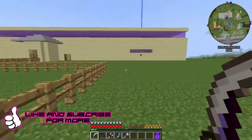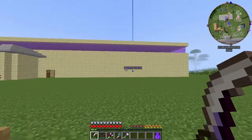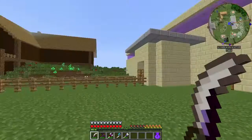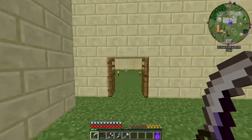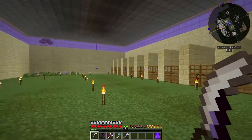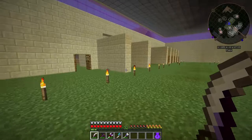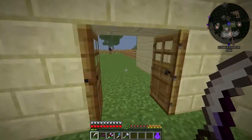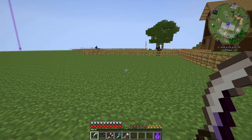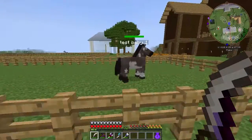Right, yes, back to what I was going to say before. So we built this last episode — it's like a little breeding stable for the main stable over there. I guess once we're done with this building we could just use it as a giant warehouse or something. We have two horses in here which we eventually got to breed, after my own stupidity of basically trying to breed two horses that I hadn't tamed.